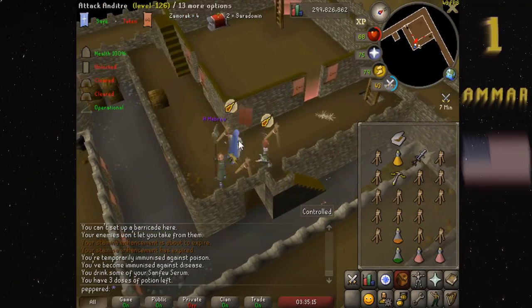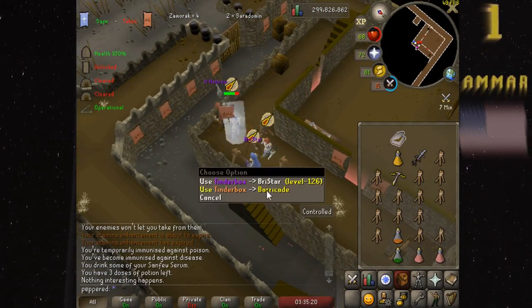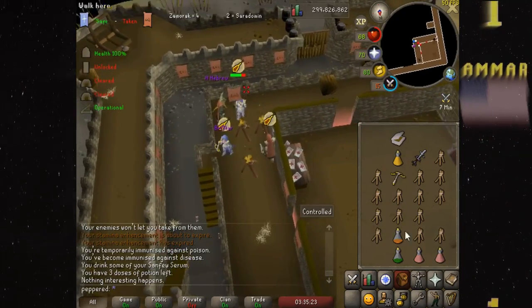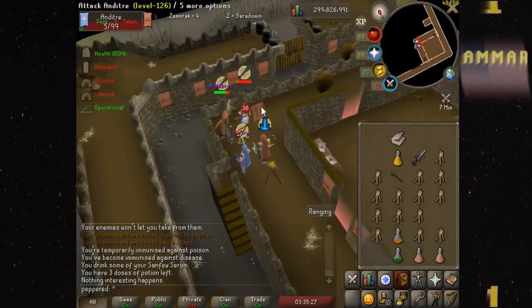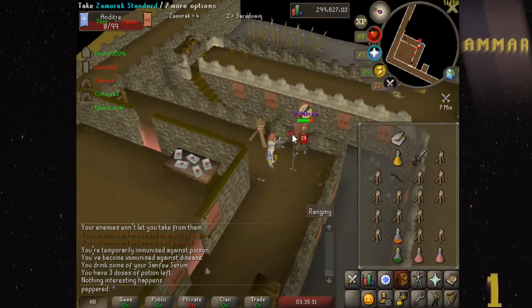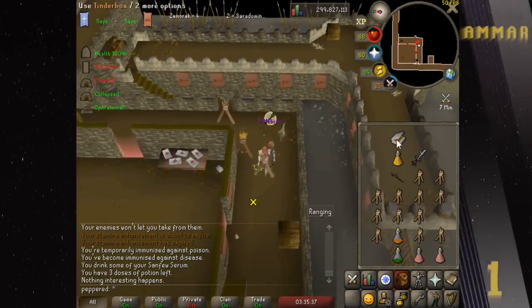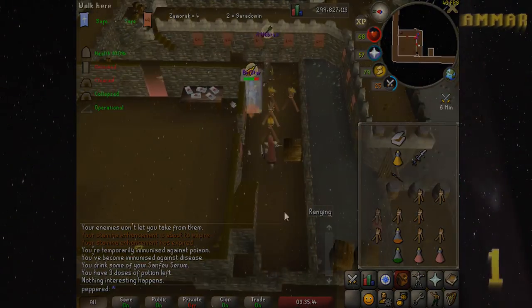Amar continues to delay another rebound for his mage to land a freeze, and they safe their flag again. Amar's team is up 4-2 with 6 minutes on the clock. Thanks for the play.